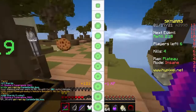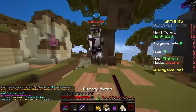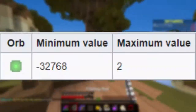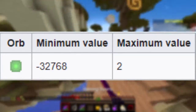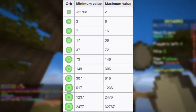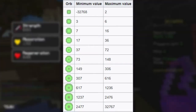There are actually 11 different types of XP orbs, each with a different sized body and different sized core. Each orb has a minimum and maximum value — for example, the smallest orb has a minimum value of negative 32,768 and a max value of 2 XP. The largest orb has a minimum value of 2,477 XP and a maximum of 32,767 XP.